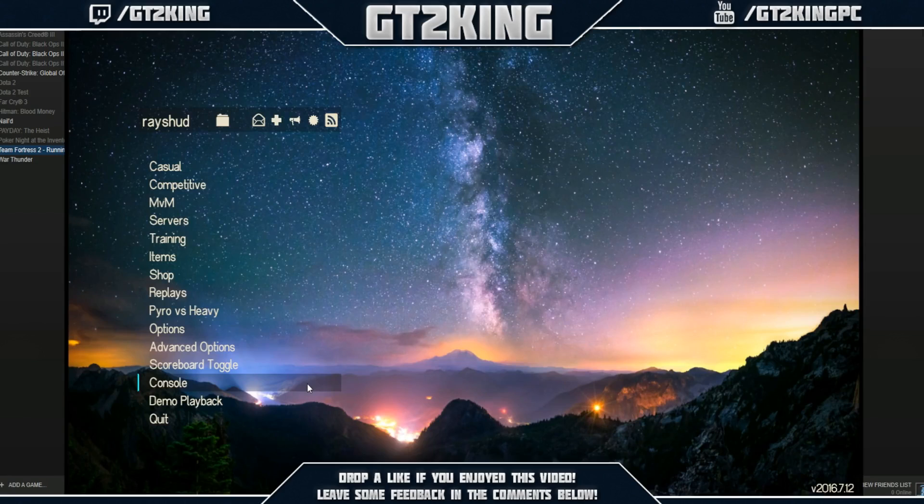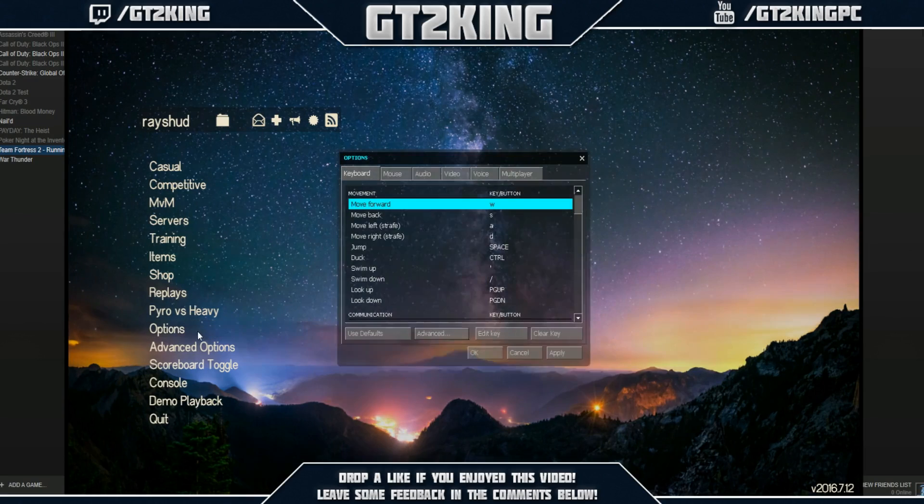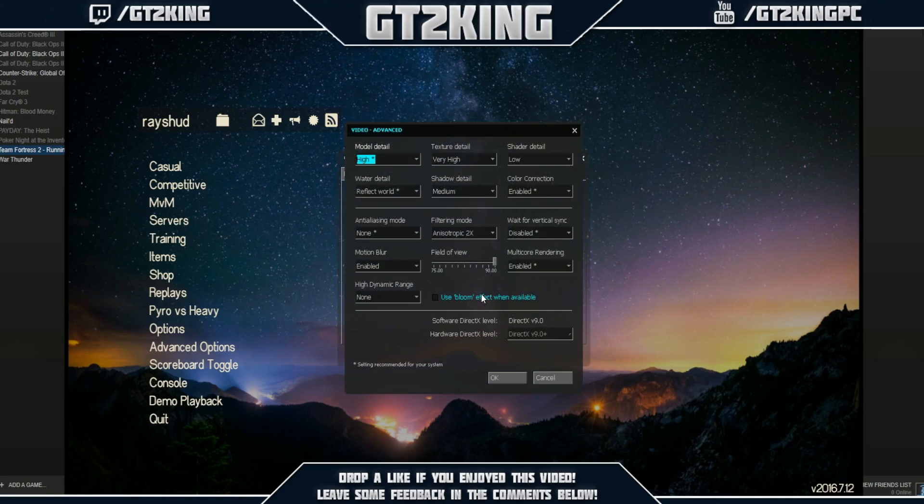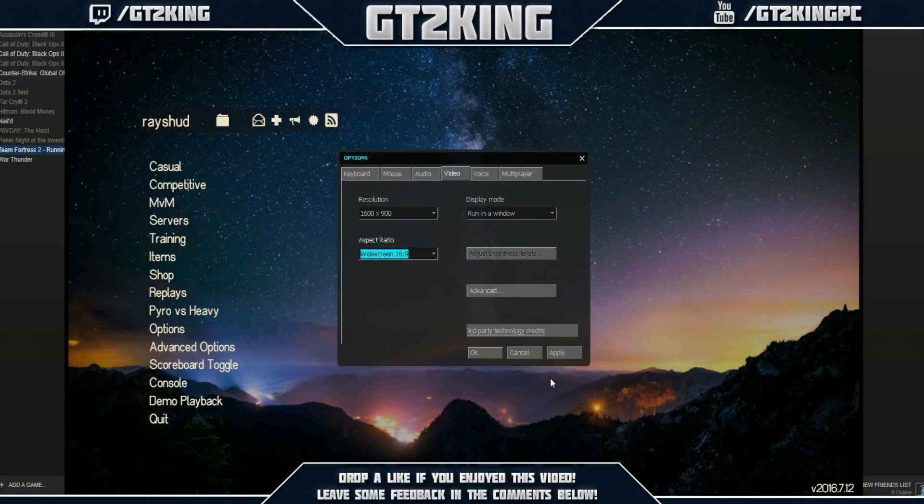When you're in the actual TF2 game, go to Options and then Video. For best performance, try using a 4:3 resolution in full screen. Go into Advanced settings and set everything to Low or Medium, whatever your computer works with — test out the options and see what works best for you. Those are some extra tips to boost FPS, though they don't have as much of an impact.